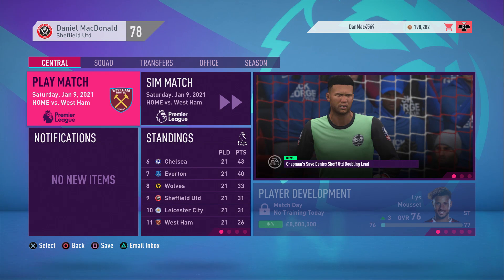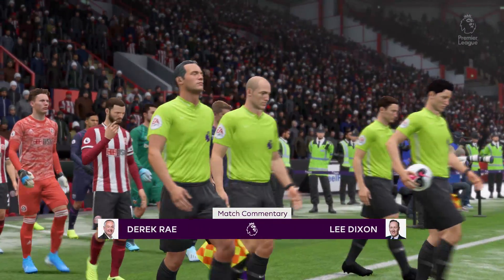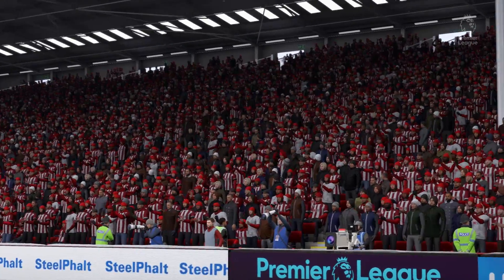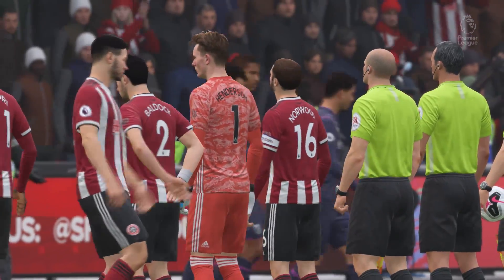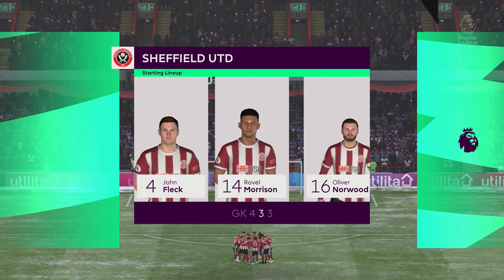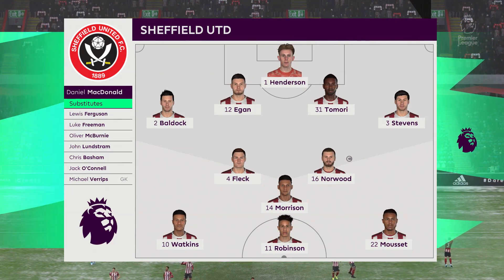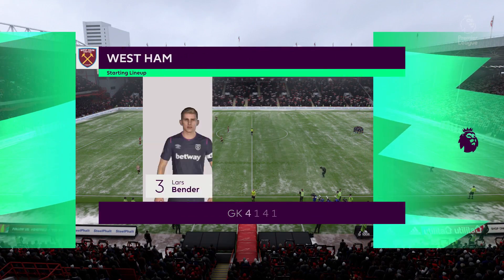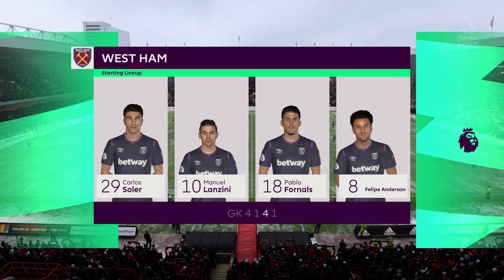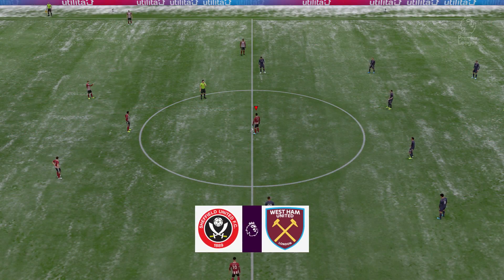We go into our home ground once again just off the back of a win in the FA Cup. This time we'll have our main players so hopefully we can demolish West Ham. It's snowing once again on this Saturday afternoon as we're playing West Ham United, a team quite close to us in the league who could possibly provide some damage. Our starting lineup: Dean Henderson in goals with Baldock, Egan, Tomori and Stephens at the back. In the middle we've got Fleck, Morrison and Oli Norwood. Up top we've got Oli Watkins back in the starting lineup, Callum Robinson and Lise Moussa.